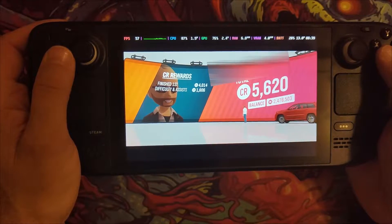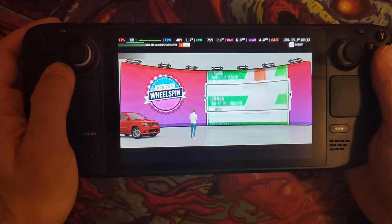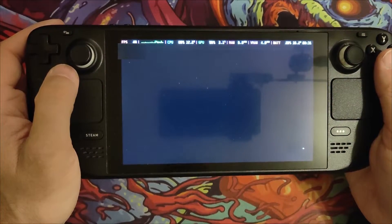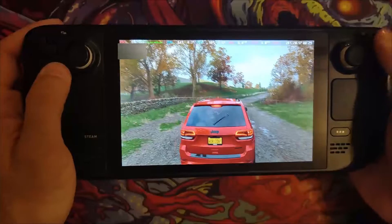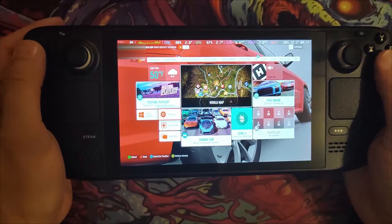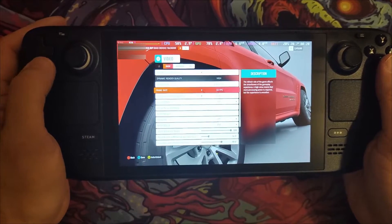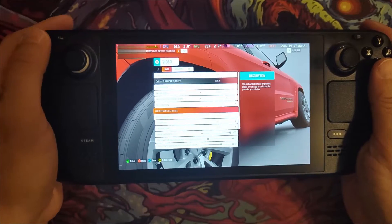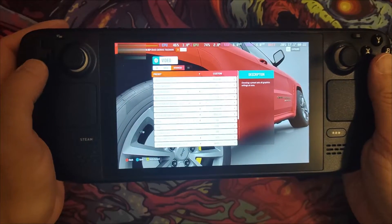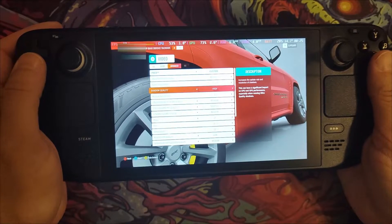Now I'll show you the in-game settings. I'm running 720p, frame rate set to 60, VSync on, fullscreen off — doesn't make much difference. Motion blur is off, that's personal preference. In the advanced settings I have a custom preset: anisotropic filtering set to medium, night shadows off, shadow quality high, motion blur low.